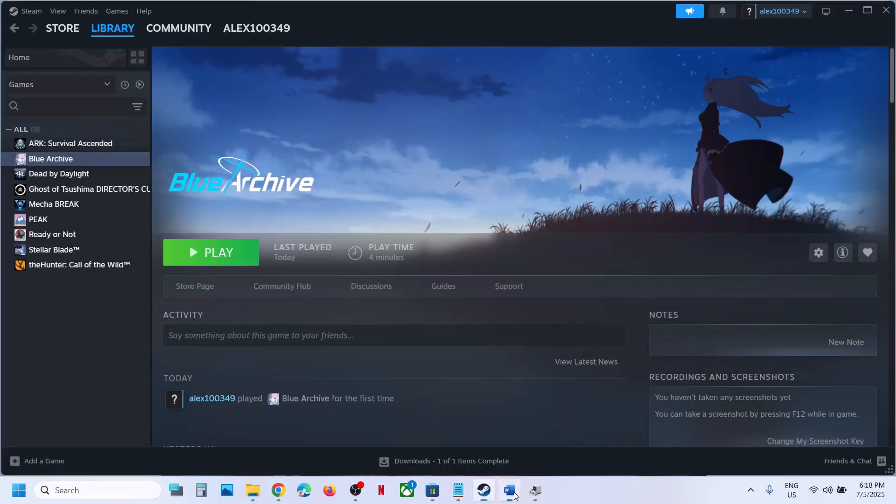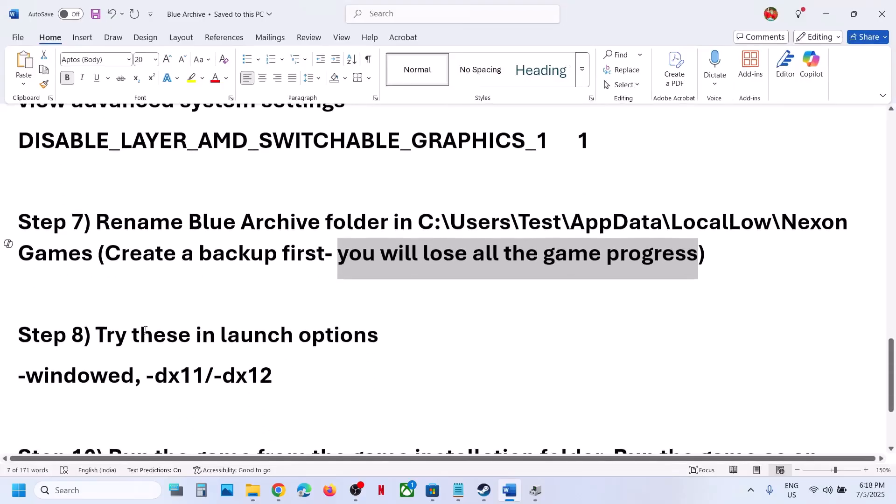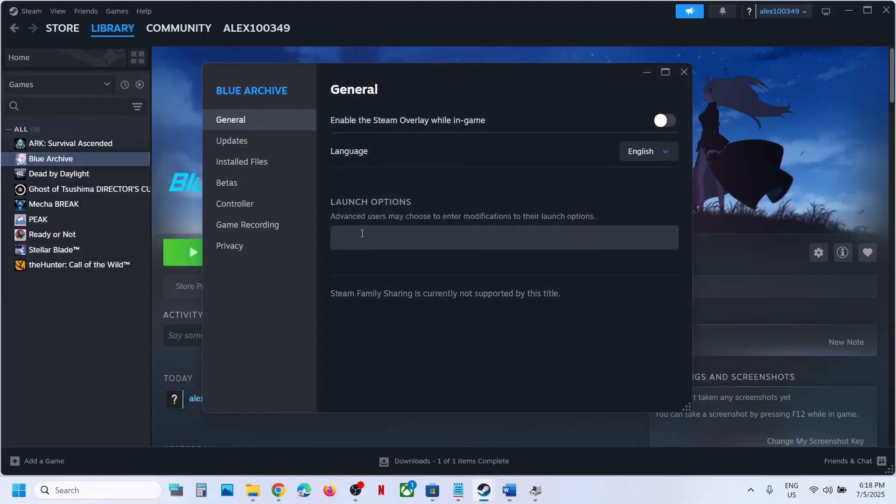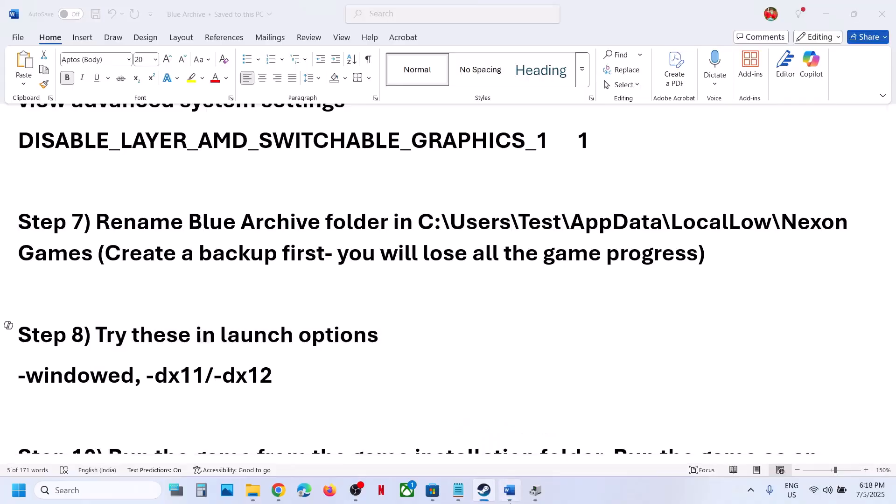Once you have the backup created, right-click on the folder and rename it to whatever you want. Then launch the game — note the game will start from scratch and you will lose all progress, but you have a backup. The next step is to try these Steam launch options: right-click on the game in Steam and in the Launch Options type -dx11, then launch the game and check. If that doesn't work, type -dx12. If still not working, try -windowed.